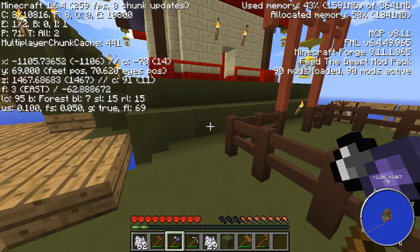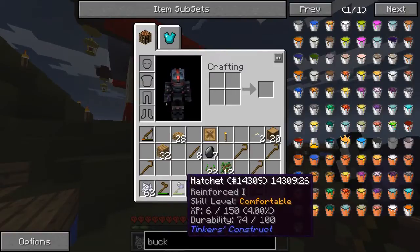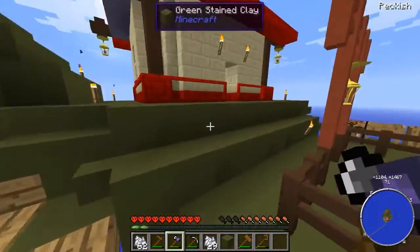F3H — there we go. Yes, now we get a durability readout. It's only got a durability of 100, this pickaxe.